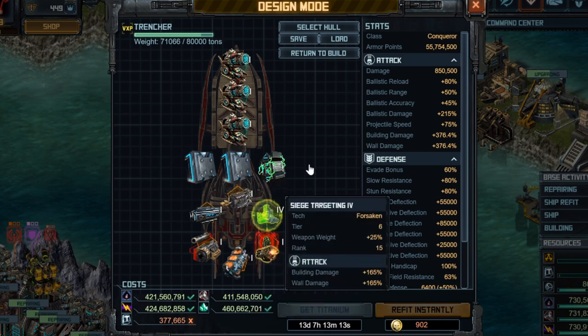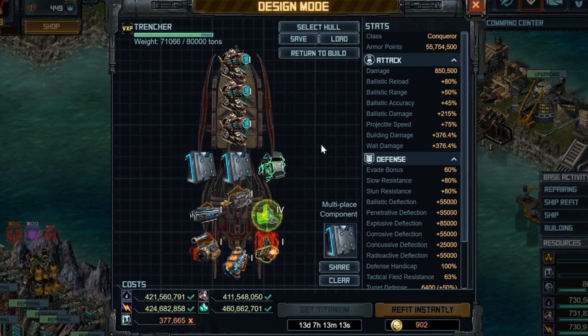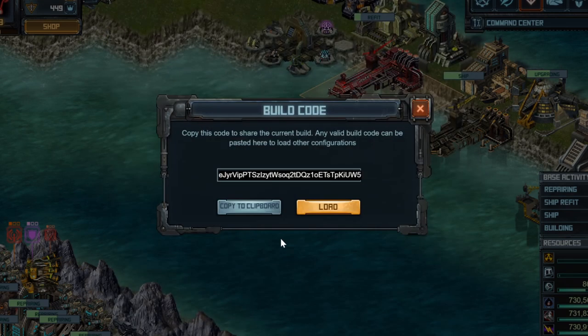Let's go ahead and look at a replay. The KickSite hashcode is available in the YouTube description — go ahead and check that out and save it in your shipyard. To use those codes: copy it to your clipboard with Ctrl+C, go into the share button, click Ctrl+V to paste it in there. Copy, paste, simple as that.